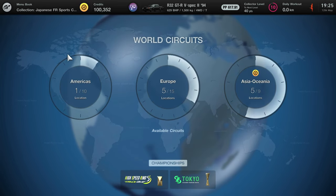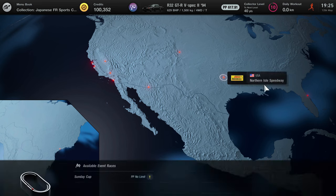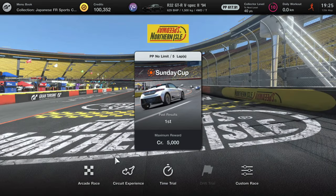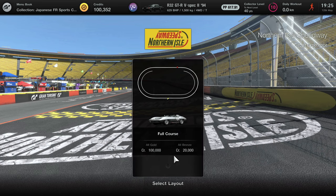So guys, to start off with this money method, make your way over to the Americas through your world circuits and you just want to choose the Northern Isle Speedway. Once you've chosen the Northern Isle Speedway, you just want to go down to the bottom where it says Arcade Race and click Circuit Experience, and you just want to choose the full course.